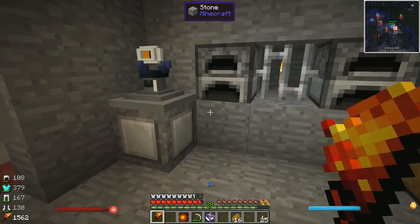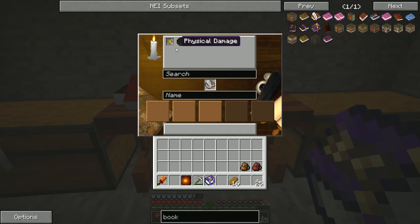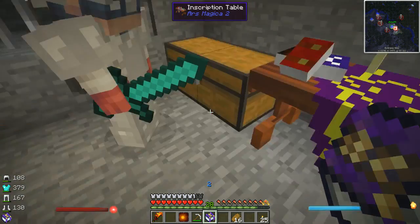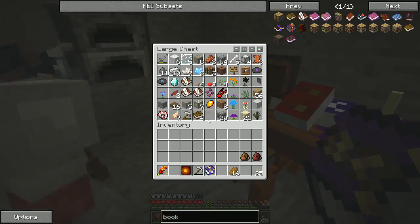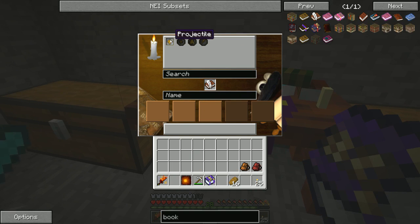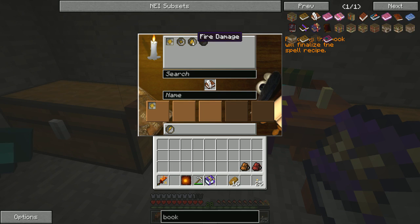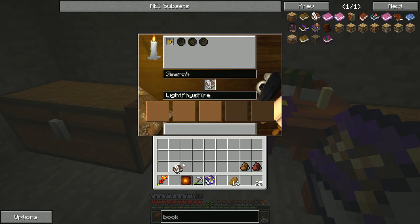So — magical spell. What do we need to do? We've learnt lightning. Do we go into the inscription thingy? Before we do that, we need a book and quill. I've made some — they're in this chest here. Grab a book and quill. I'm going to put projectile in there, then lightning damage in the bottom. Can I do lightning damage and physical damage? I can — you can do all three! So we're going to call this Light Fizz Fire. Boom. Done.